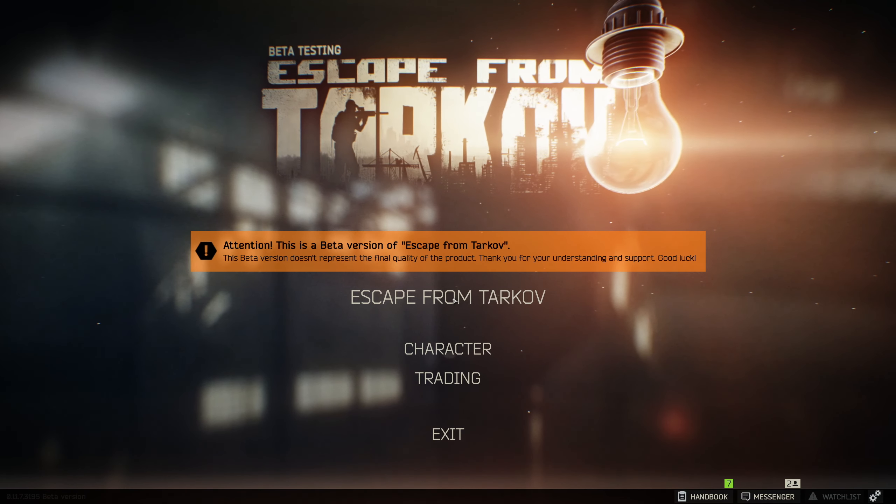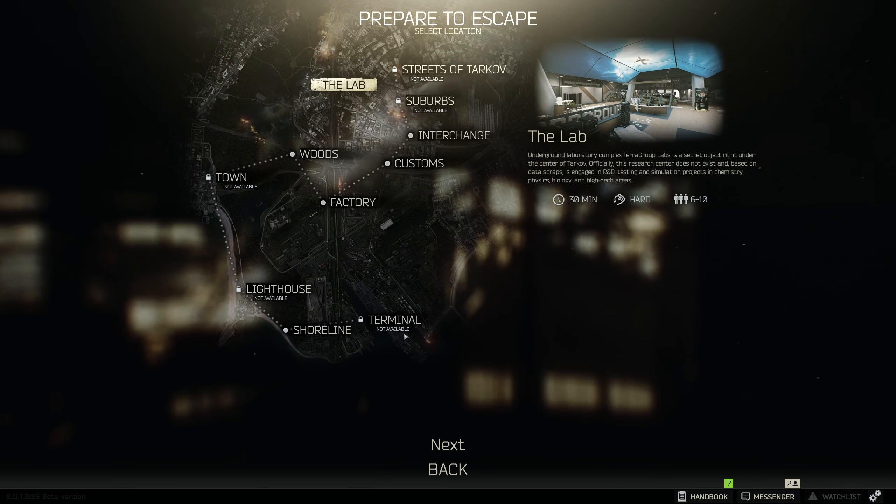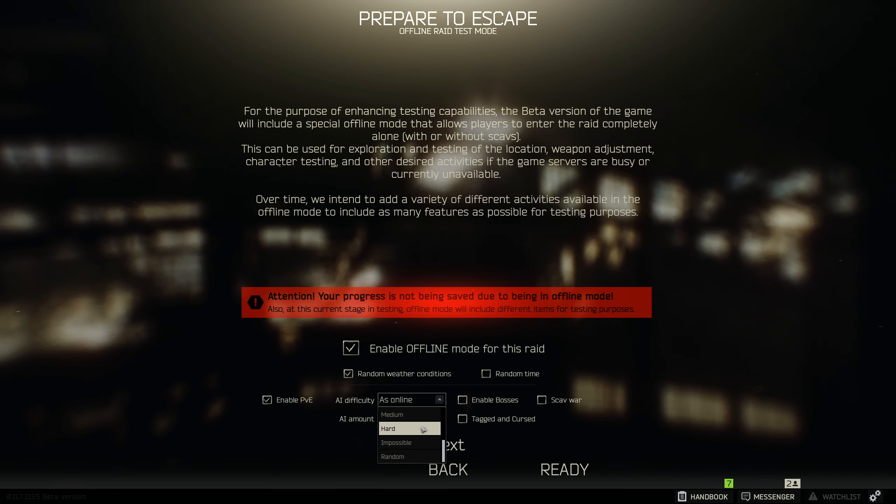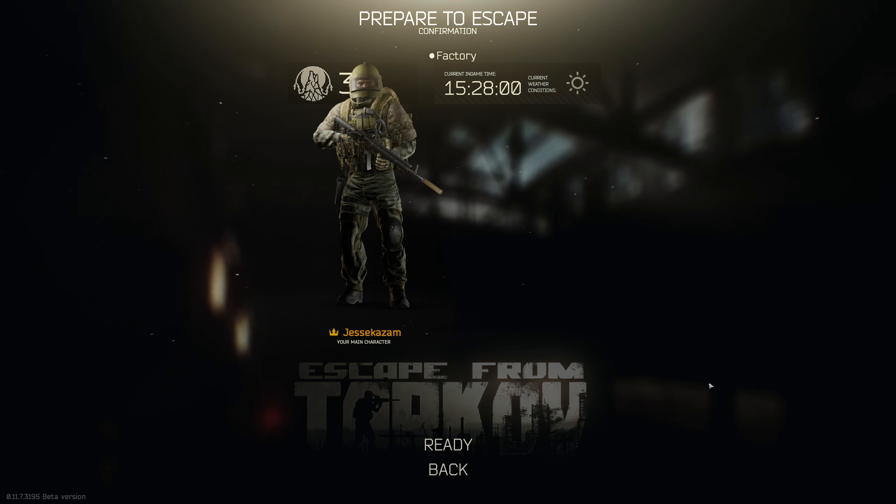The fourth tip is practice offline. Tarkov has an awesome feature where you can pick any map, click offline mode, and choose if you want to enable AI or not — with controls on how much AI, how hard the AI is, and a few other cool options. This is a phenomenal way to learn the maps because you can run around and see landmarks without risking losing anything. You can test new guns, test recoil patterns, and practice against the AI if you're really struggling. So practicing offline is a huge tool if you feel like you're hitting a wall but don't want to risk your hard-earned loot.